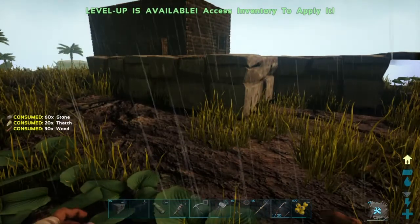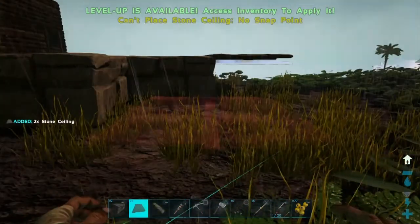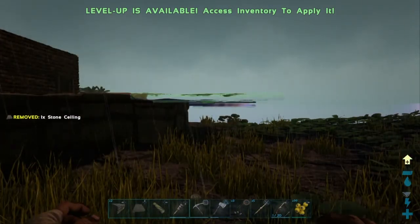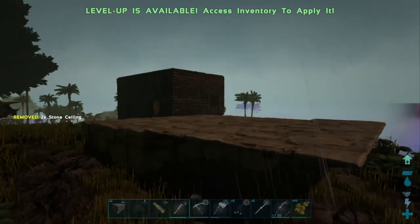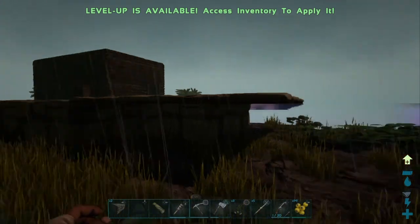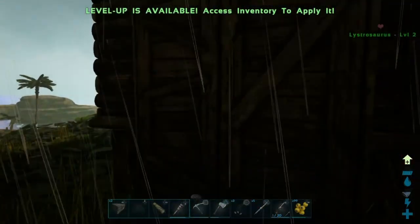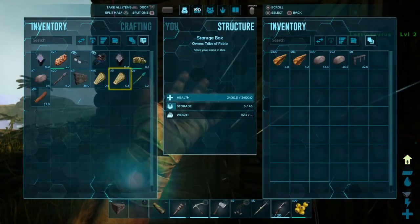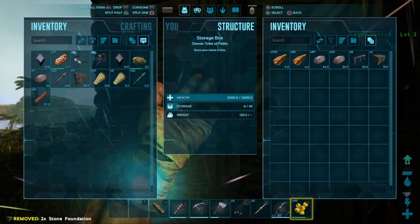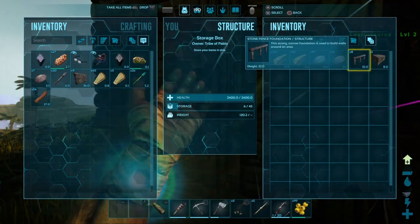I've got ten levels, and ten. So now, to make this not look so goofy, I guess I'll put some walls up first. But there's a way to make it not look quite so foolish. Some railing or foundation — foundation.